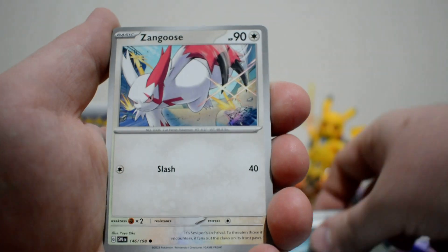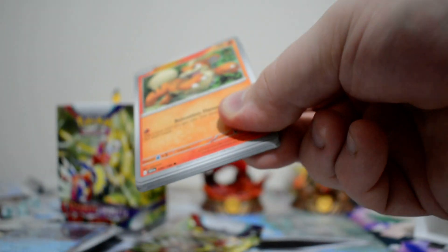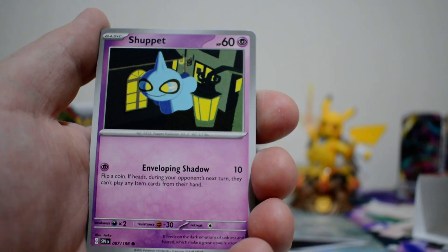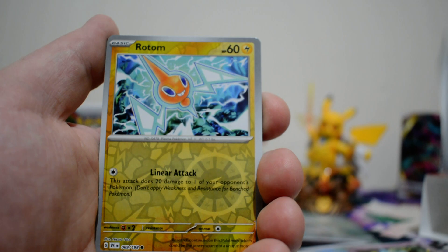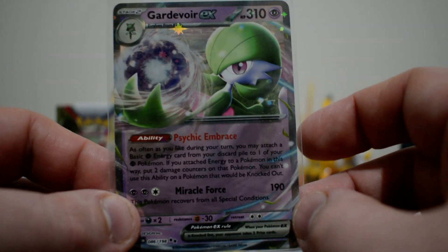Pack two: Dark Energy, Zangoose, Croagunk, Dedenne, Curlia, Beachcott, Sandaconda, Katie, Stonjourner, a Clauncher, and a Crydon. In these kits you do tend to get at least one semi-decent pull, but with some of my Scarlet and Violet ones I didn't get too many good pulls. Hopefully I do get that one card that stands out. Pack three: Lightning Energy, Growlithe, Shuppet, Tandemaus, Smoliv, Judge, Floatzel, Team Star Grunt, a Switch, a Rotom, and a Gardevoir EX. Definitely a card people are looking at — mainly for the alternate art printing — so it will be interesting to see if I get anything else.